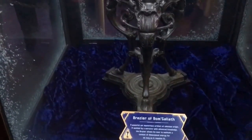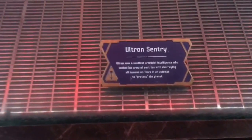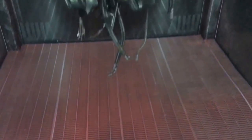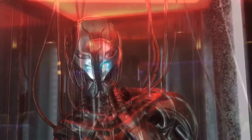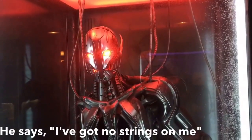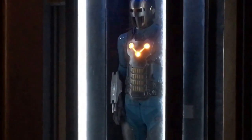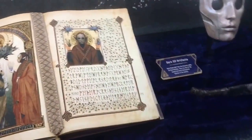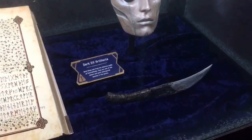Here's some sort of goblet or chalice — I believe this is from Doctor Strange. Whoa, it's an Ultron bot. Look, there's a Nova Corp suit. I'm not sure what this next one is — I think it's from Doctor Strange but I'm not sure. Dark elf artifacts — these are from when they had the Thor meet-and-greet to promote Thor the Dark World.